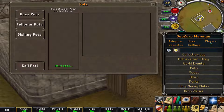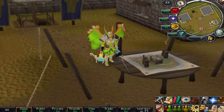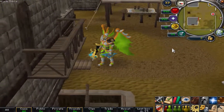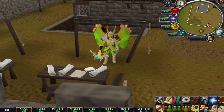A crucial thing about pets on Sub-Zero RSPS is that they can have perks — they can equip up to three perks, giving buffs to both your XP and your drop rate. For example, the Virgo pet and the custom Shadow Drake pet both give you unlimited soul split, which is an amazing way to implement pets so you can actually boss with them. You can check out the Discord for a full list of all pet perks.